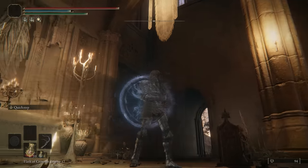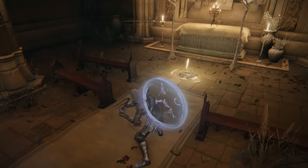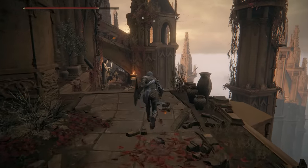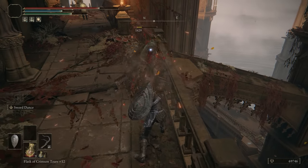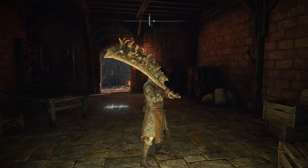The Forked Hatchet is next. This is an axe weapon that has slightly faster animations than the other axes. It has a relatively okay physical attack rating, and you can infuse this with Ash of War. It scales with Dex and Strength, with just standard bloodloss buildup — pretty okay, you could use this. It comes with Quick Step; you can change that. I feel like it's alright, but I don't know if I would really use this weapon.